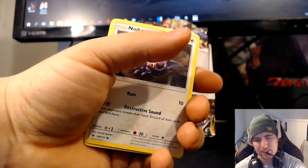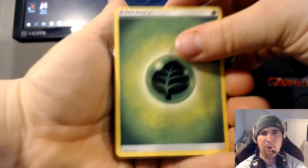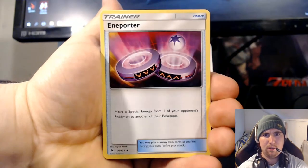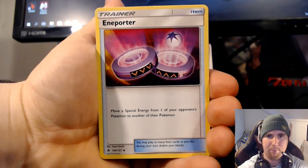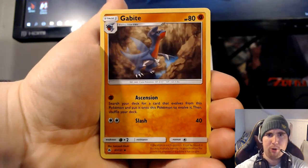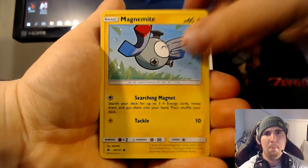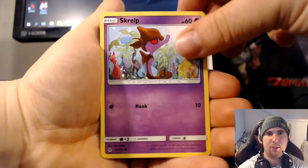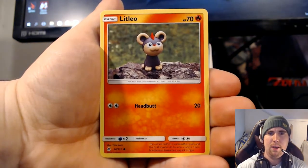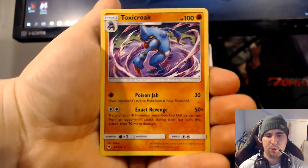One tip I have for you guys: if you need cards for a deck or collection, just buy them instead. Take this as gambling — it is exciting to open, but if you really need some cards badly, just buy it for the excitement. Inuporter, Sligo, Noibat, Magnemite, Skrelp, Furfrow, Little Leo, Magnemite, and Toxicroak.